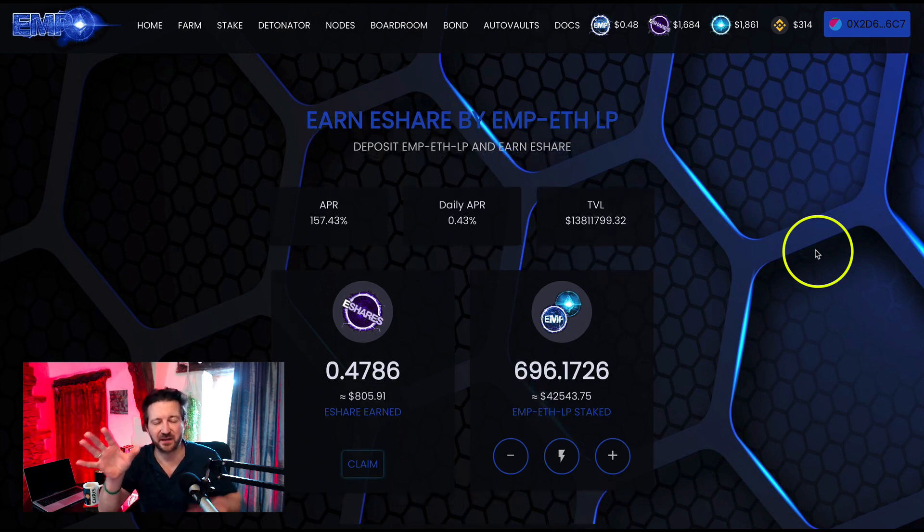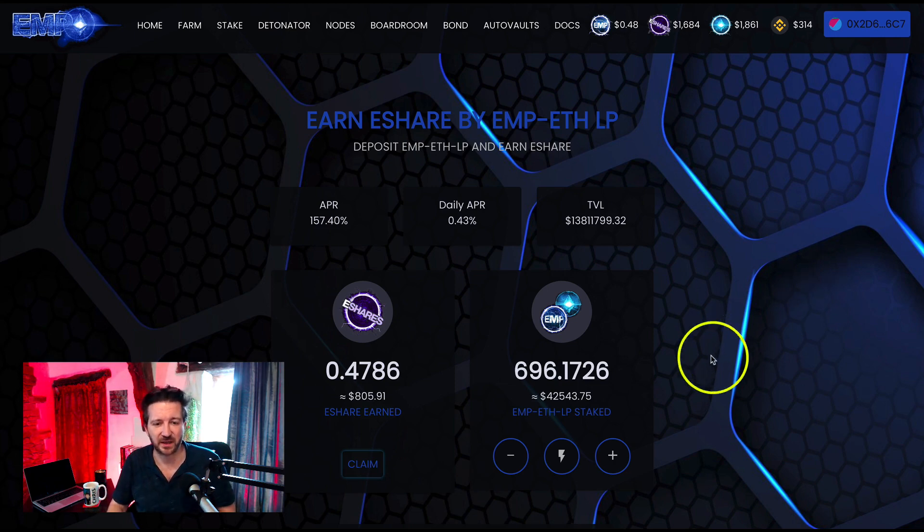I have said this in previous videos — I know I've got quite a bit staked here, so I don't want you to think it's all right for me because I have quite a lot staked. But as I've said many times, it's the process I really want you to get comfortable with. Here in the farm, I have $805 worth of e-share to claim — that's over about four days. The APR is 0.43%, which is pretty good — exceptional really, though I have seen it higher and lower.